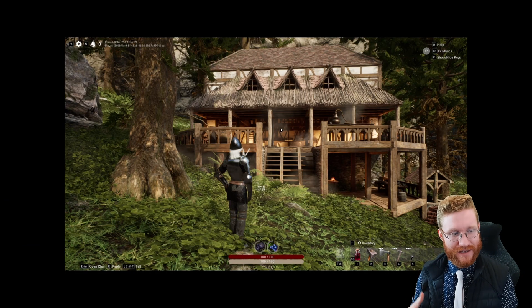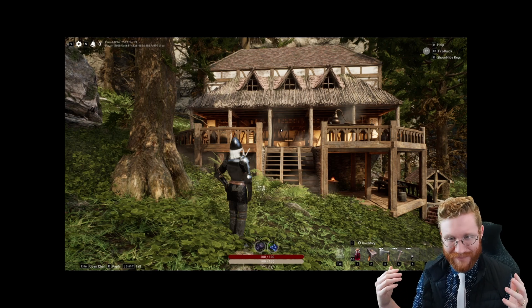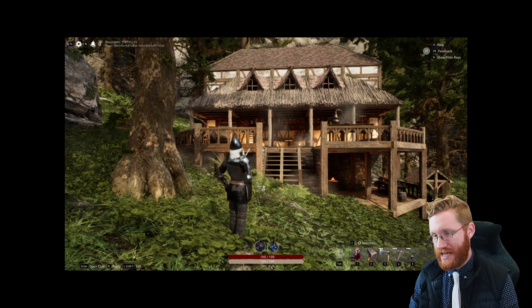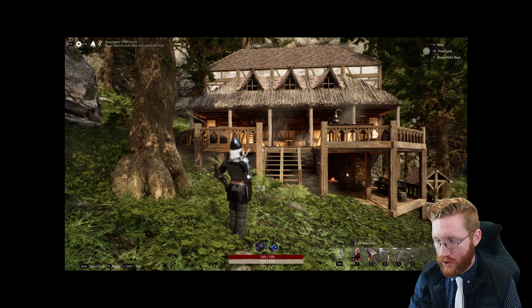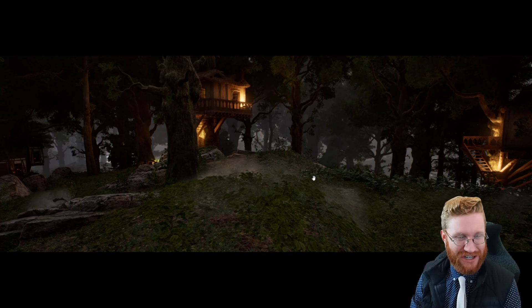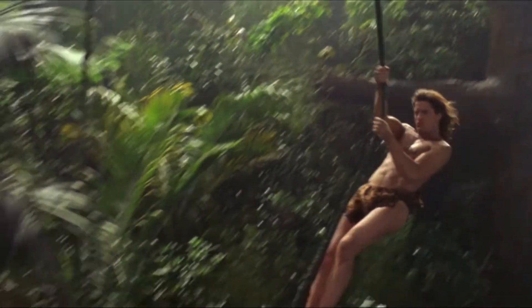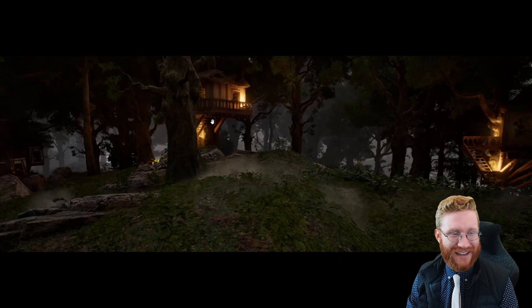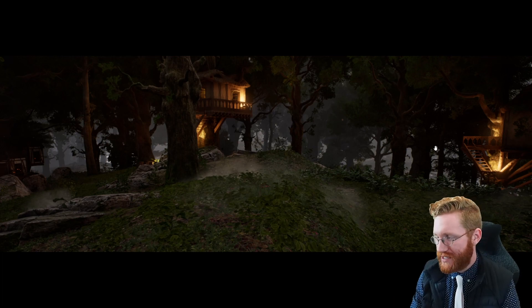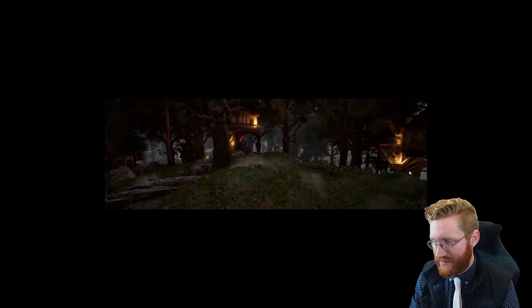Moving on to the next set of screenshots, we have a very foresty village build — another set of really creative buildings made by players. The first one looks to be a nice workshop house. And now we get to the treehouses. These are some really well-done, tiny little treehouses, and we can see there was extensive effort to build the supports for these stemming out from the trees.